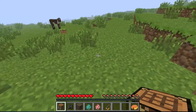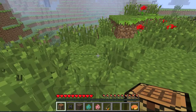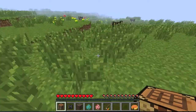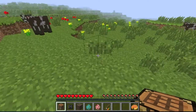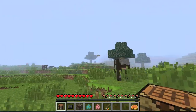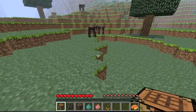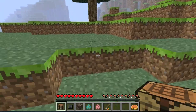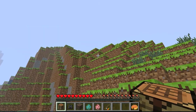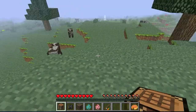We also have new stuff about zombies and mobs depending on different difficulties — easy, normal, and hard. Zombies will be more willing to do dangerous stuff to follow you. So let's say you're going down a mountain and zombies are after you. On hard difficulty, there's a chance they will jump down a few blocks instead of just staying at the top and waiting.